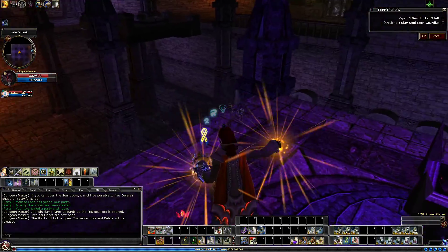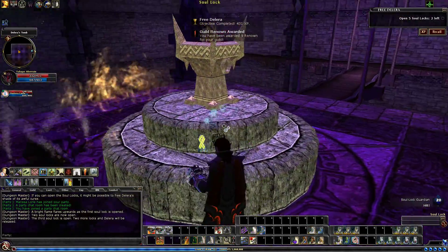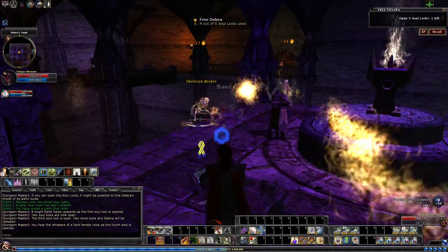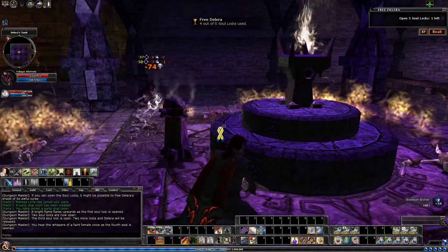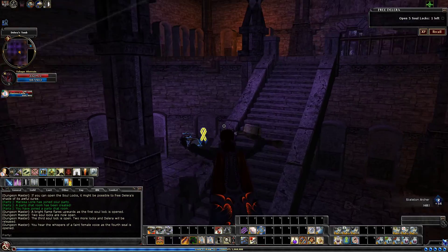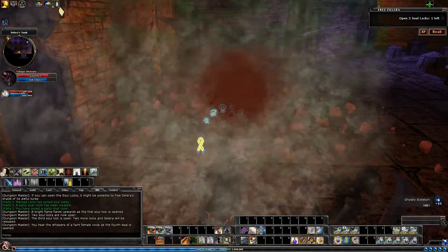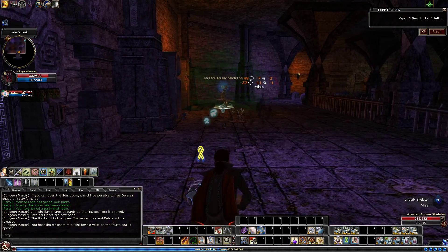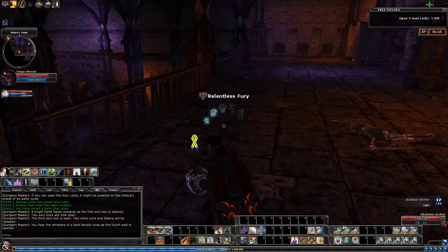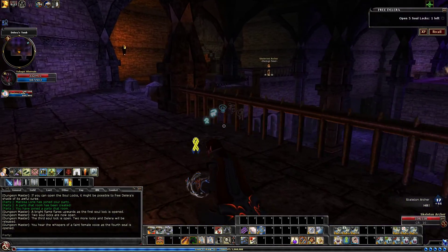As we approach, it spawns in our lovely soul lock guardian. When we pull the soul lock, it spawns in a few more. Once you've done that, the easy way is to hop down and then head up the stairs again, and just proceed around the edge to our open door on the west. To the south there, as you see this door, there is a shrine behind here. So if you do need a respite, there is a nice little one there.